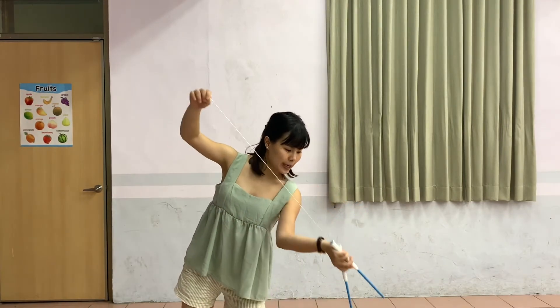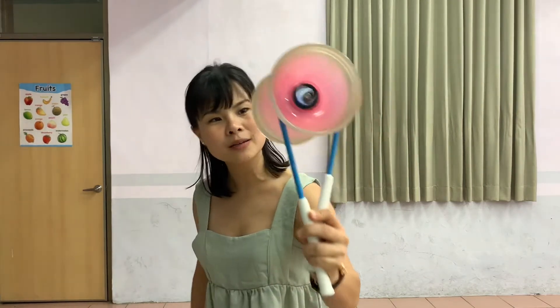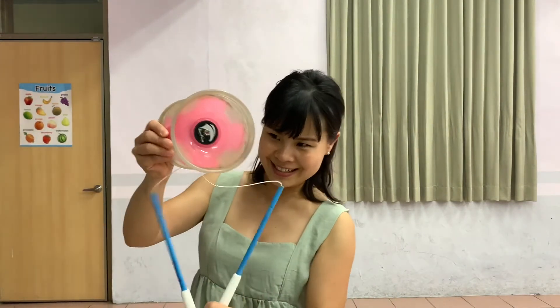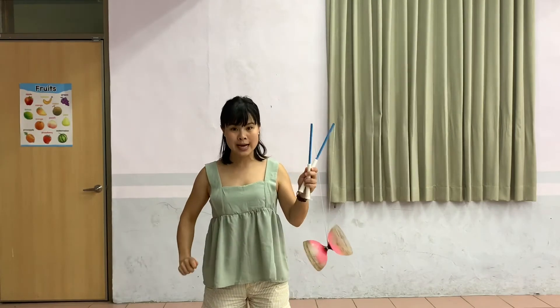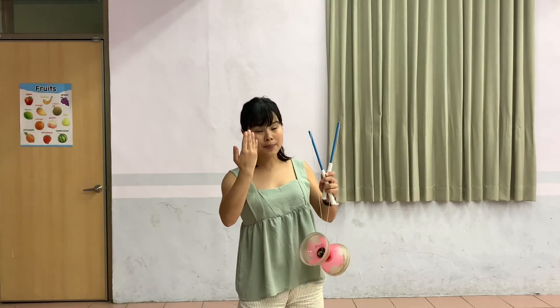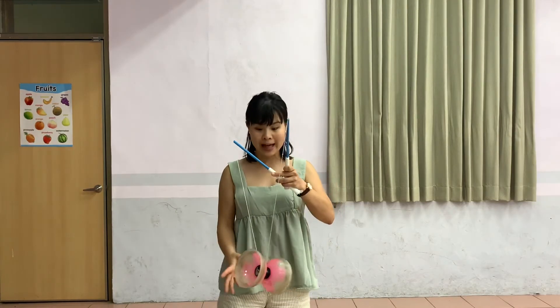So your sticks point up. And then your Diablo is actually holding right here like that. Okay, so if you hold your string tight, then you can stay up. If you loosen your string, the Diablo will go down, go in this balance.